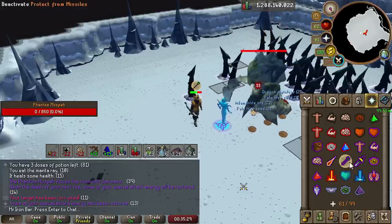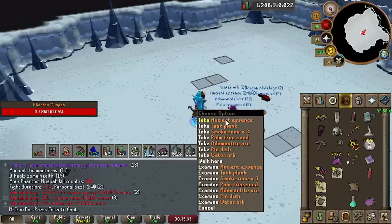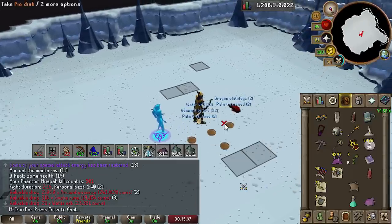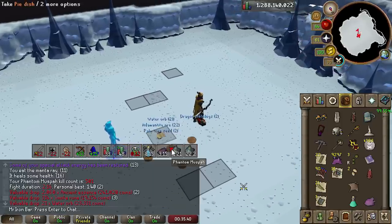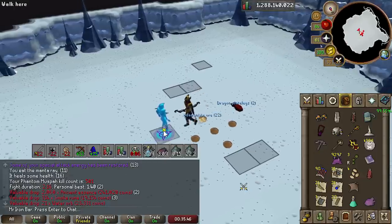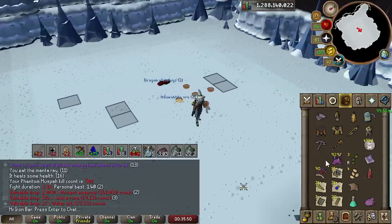With best-in-slot gear, the best spec combo I found was scepter spec at the start into Crystal Bow spec. During the soul split phase with Lightbearer and Death's Charge, you can keep using that spec combo every kill. It's definitely noticeable when you land a spec, especially when you use the wrong style as it transitions to a different form. The scepter would also do wonders for people that don't have a shadow as the accuracy boost is a bigger deal with Sang or Trident.